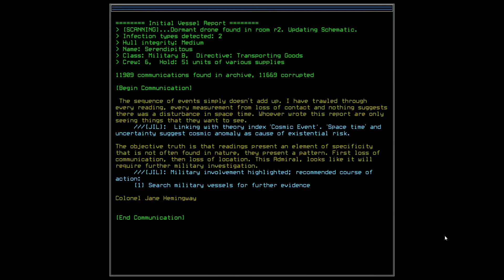Begin communication. 'The sequence of events simply doesn't add up. I have trolled through every reading, every measurement from loss of contact, and nothing suggests there was any disturbance in space-time. Whoever wrote this report are only seeing things that they want to see.' So Jill is telling us — I guess Jill is kind of our own computer. Linking with the theory and the cosmic event, space-time and uncertainty suggests cosmic anomaly as cause of existential risk.